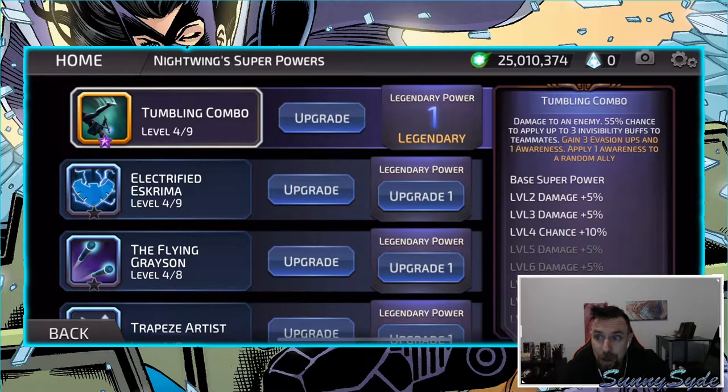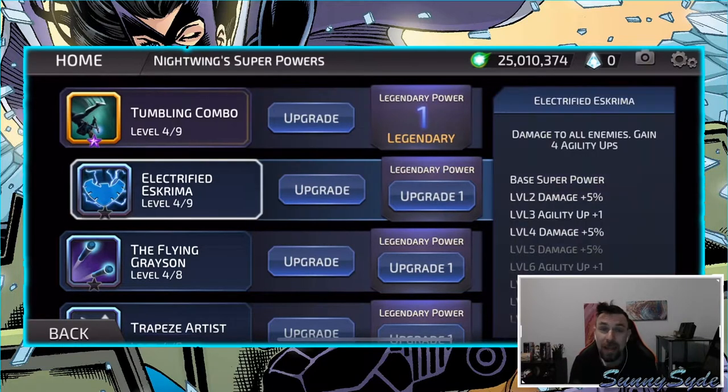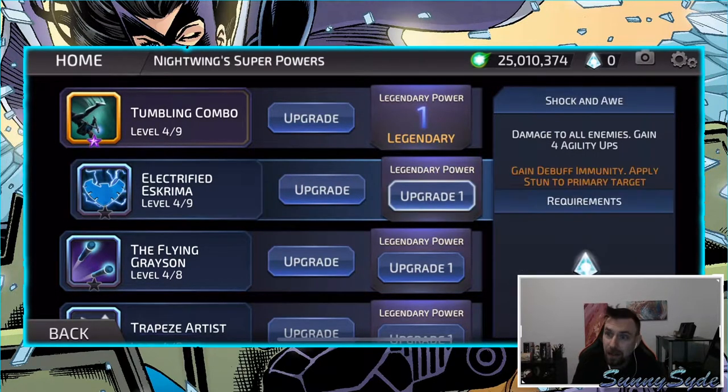Ability 1: damage to an enemy, 55% chance to apply three invisibility buffs to teammates — better than a 50% chance. That's awesome. And then his legendary power, which is the only legendary power I have. This is the one I upgraded first — I think it's the most important as far as his kit goes. Gain three evasion ups and one awareness, apply one awareness to a random ally. That is an amazing legendary, personally.